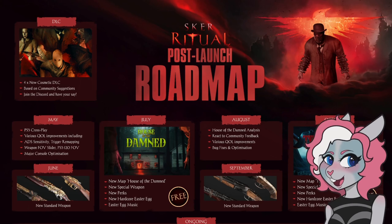In August they're going to do a little bit more cleanup, especially post-launch for the House of the Damned map. In September we are getting a new standard weapon set again, and then in October we are getting a second content drop — Tides of Terror — with a new map, a new special weapon, new perks, a new hardcore easter egg, and an easter egg music track.